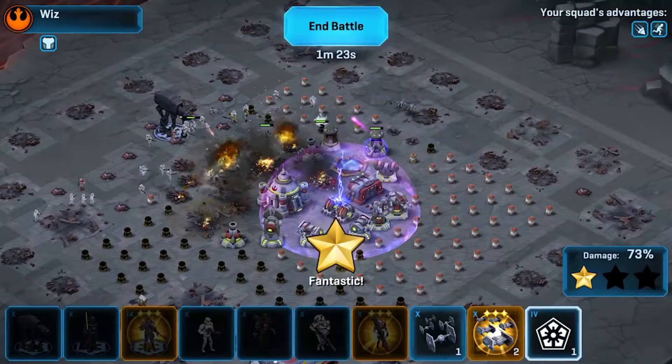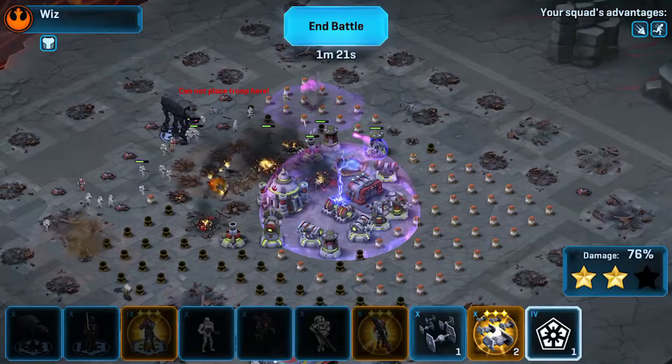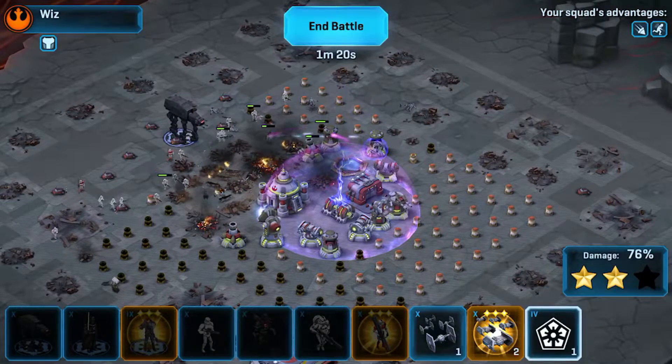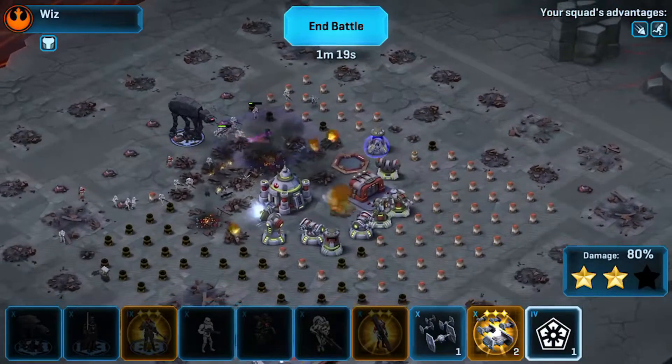His IDTs are just barely starting to creep up towards the left side — you can kind of see them. They're going to get stopped by some swarm troopers and some jump troopers, and they're not even going to come in and make much of a difference at all.